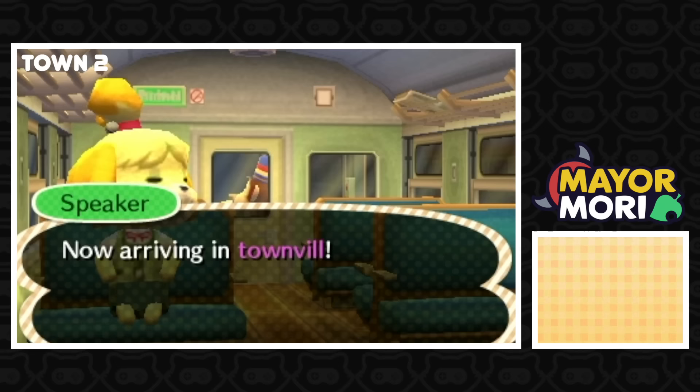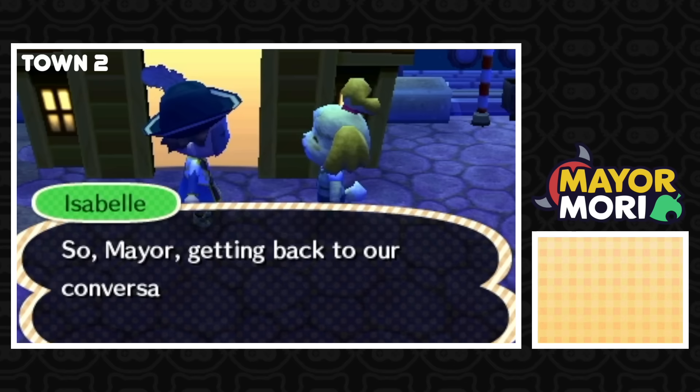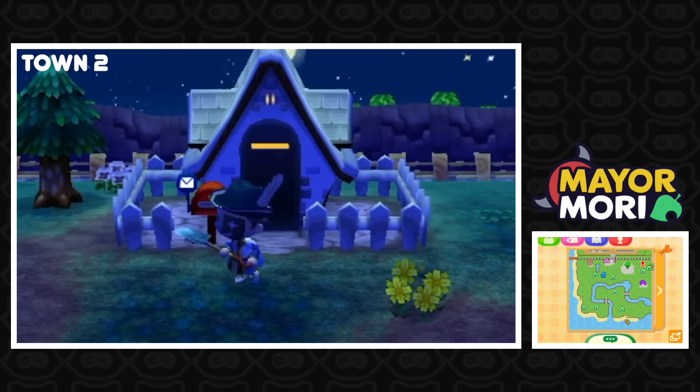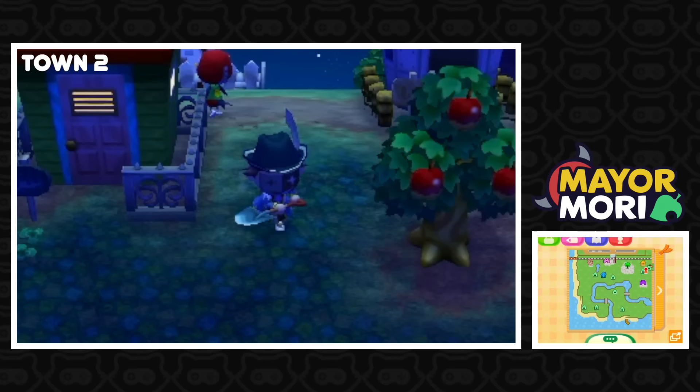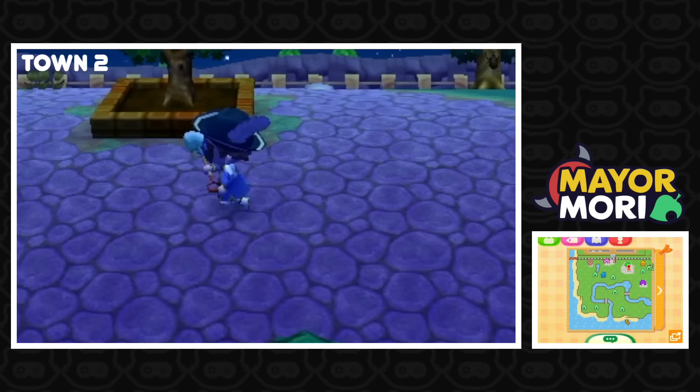Now arriving in Townville Station. Another town that's in the evening, and we've got a great outfit going on. It's definitely a beginner town — we've got the tiny little house. It's so cute, although it has had some different designs added to it. But as usual we've got a very weedy town, lots of weeds and random flowers, so not much decorating here. I don't know if we're ever going to find a town that's been fully decorated. Maybe players with fully decorated towns wouldn't sell them.